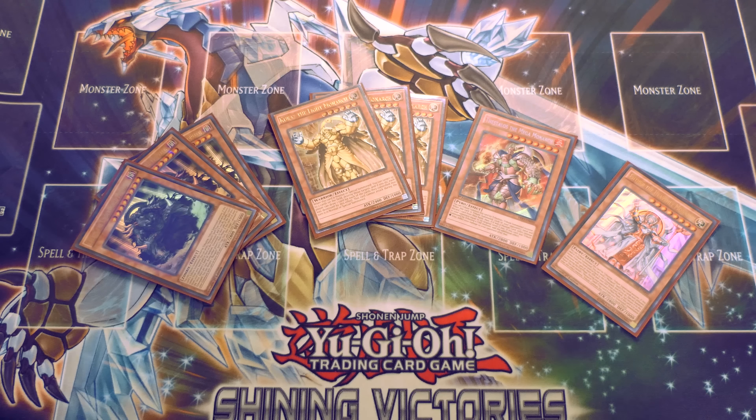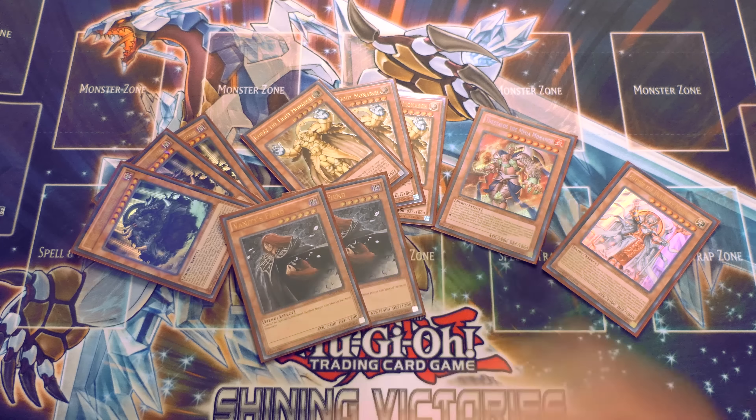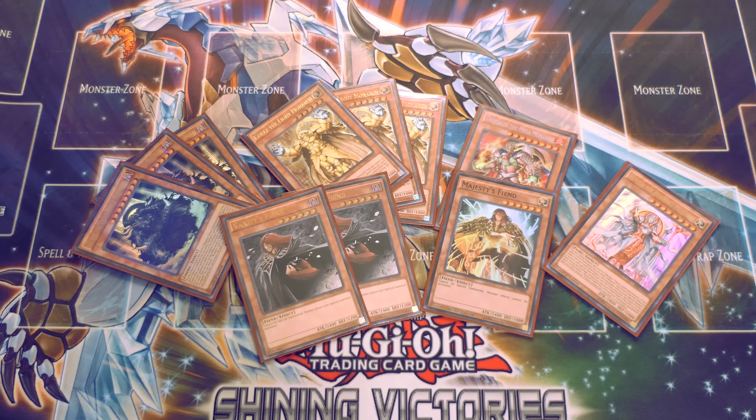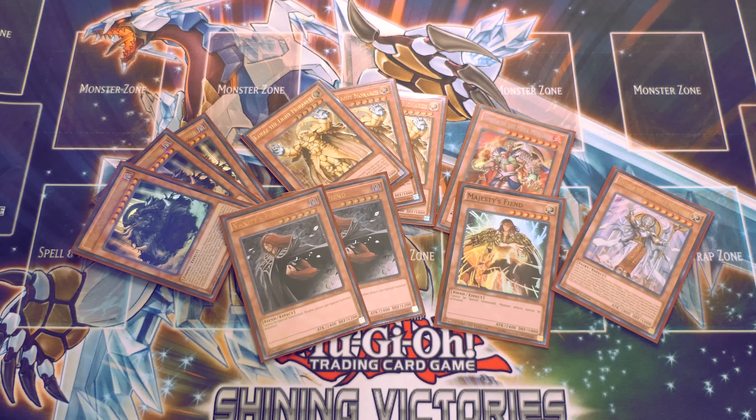Now for the big guys, which are more relevant than ever this format — I play two Vanity's Fiend because locking your opponent out of special summoning is essential. You can't let Zoo get their combo off. Vanity's Fiend helps with that, and his brother Majesty's Fiend is also very spicy — it stops their monsters from getting effects. You have Majesty's Fiend on field and they can special summon all the Zodiacs they want, but they can't pop your monster. I bumped Vanity's Fiend down to two because Majesty's is just so much better against Zodiacs.